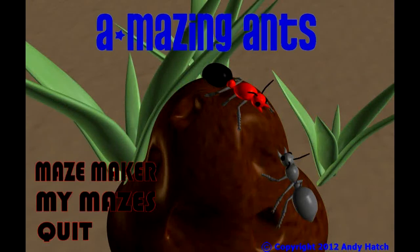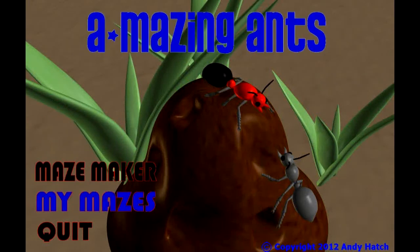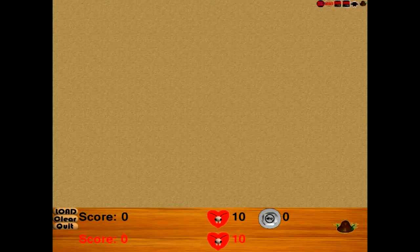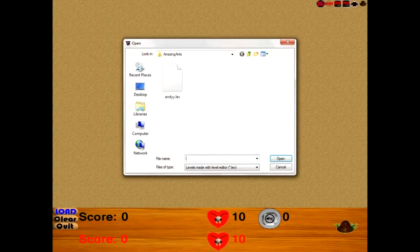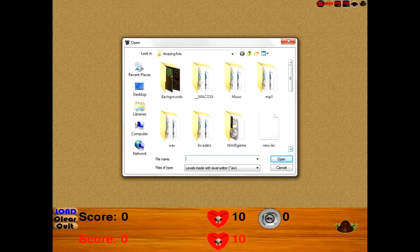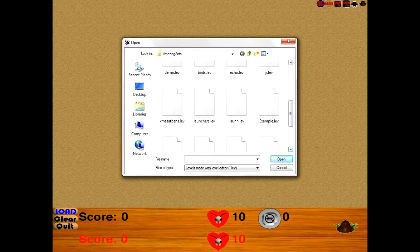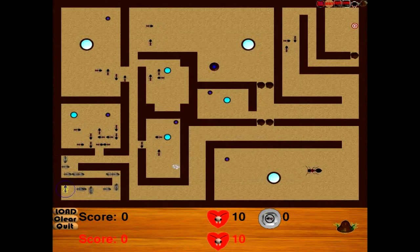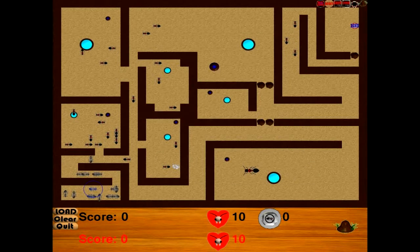Now we're going to go back into the editor, into the My Mazes section. We created a small dirt maze, and that maze was called Hill Ants vs. Black Ants. Hill vs. Black — here we go. We open, so now let's play our maze.